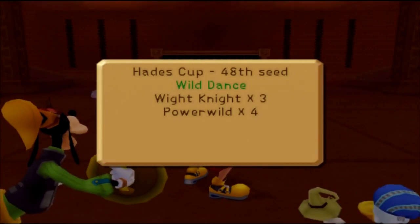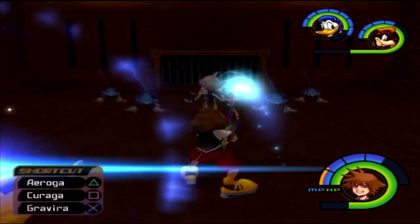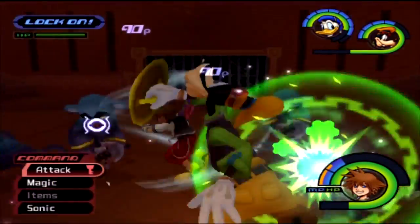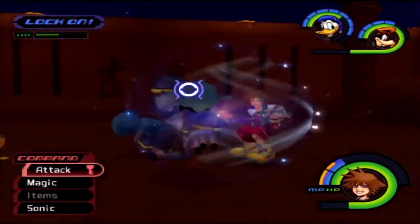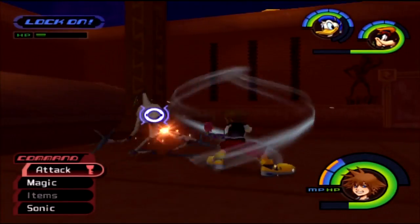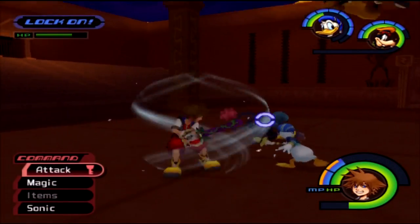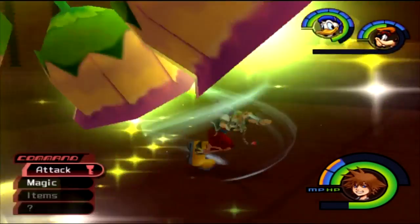Up next we have three white knights and four power wilds. All you need to do is just deal with all your enemies, it's pretty simple. I don't have any items, which is going to make the fight a little harder, but that's fine — I always want the challenge.